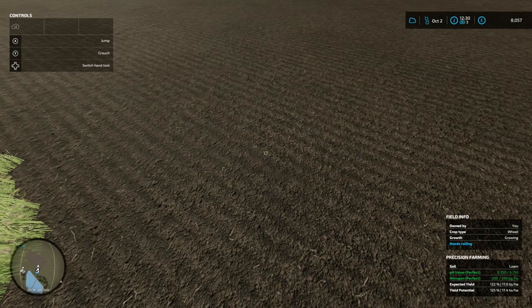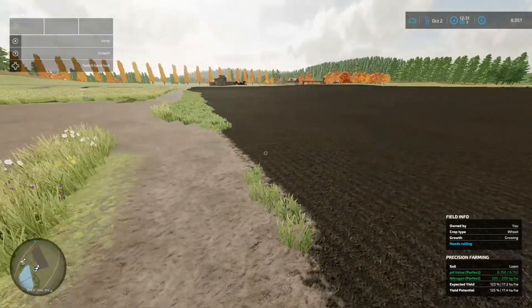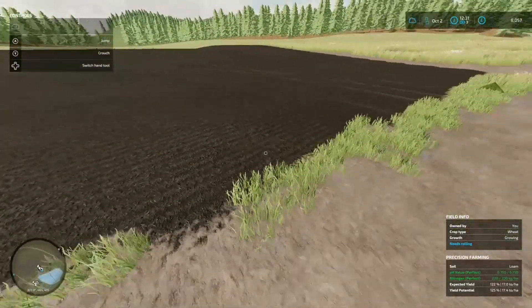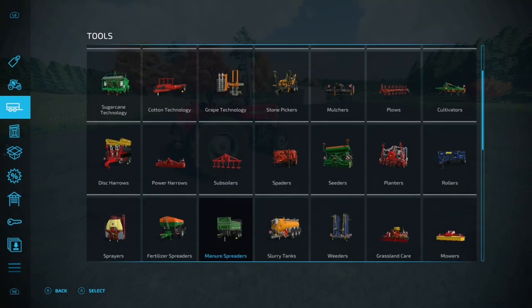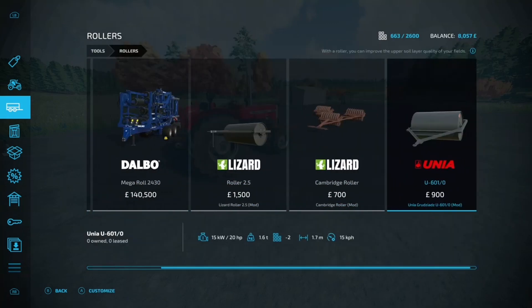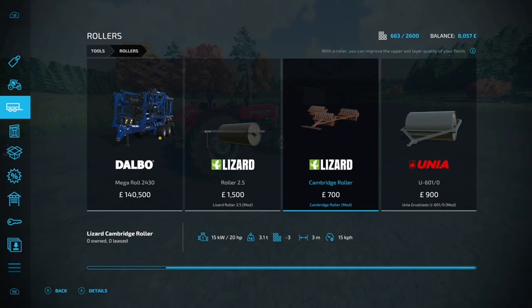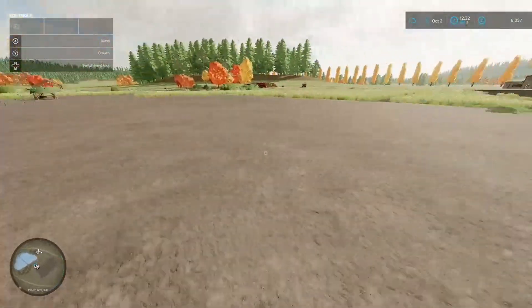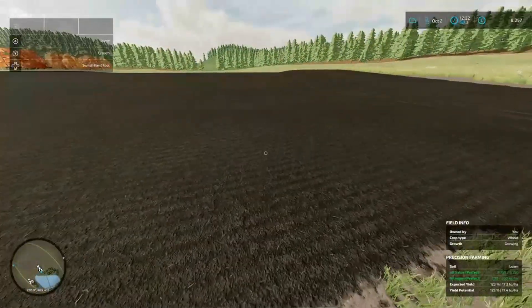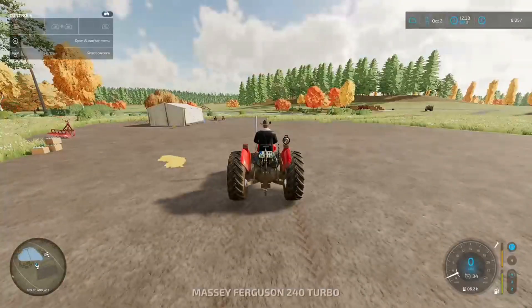We could get a roller — let's see if the field needs rolling; that'd give another 3% yield bonus. But I don't think I'll bother just for the 3% — it's just an extra long tedious job. With a bigger roller I probably would, but we haven't got the money to waste. It's less than a grand, but anyway — we've got some silage to do. I'm thinking we sell all the silage we've got in there and then buy a mower, mow and collect all the grass, and get some more silage underway.